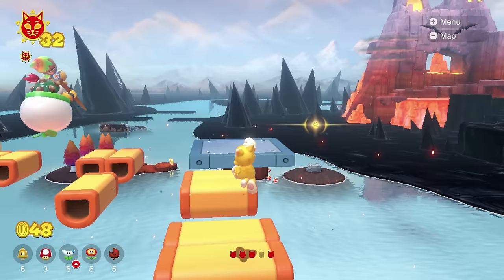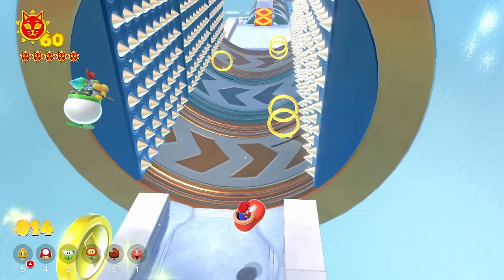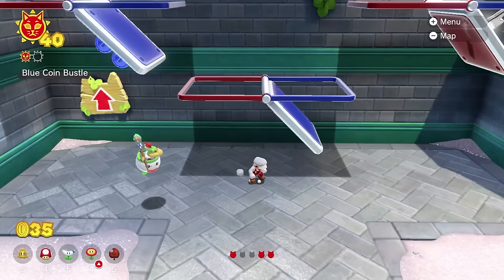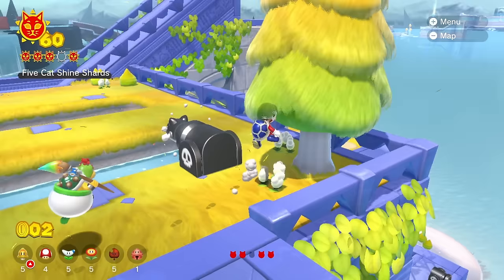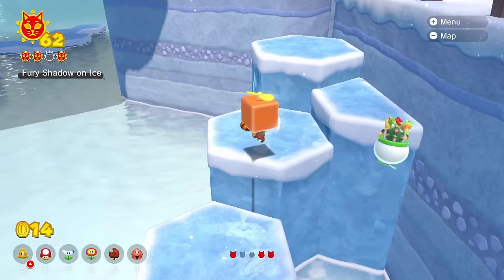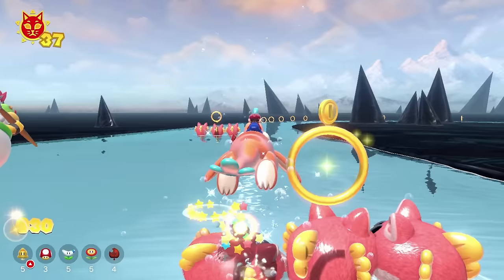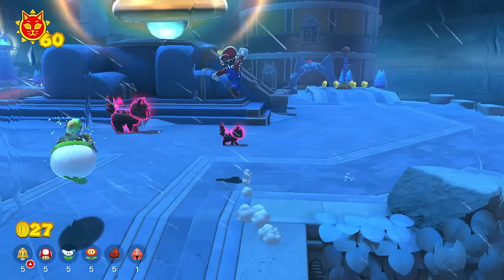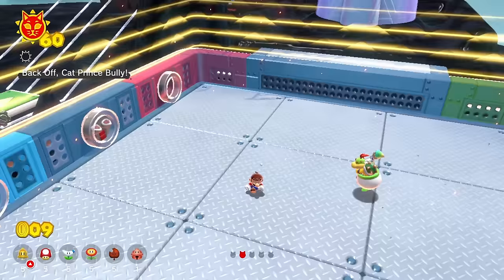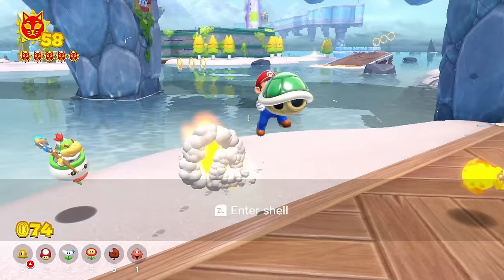Bowser's Fury takes 3D World and implements aspects from Odyssey. It's got a more open style with a free camera and a better movement system, but also uses traditional mechanics from 3D World such as the lack of a health bar and power-ups like the Super Mushroom. This game takes place in one cohesive world instead of many separate ones. The goal is to collect cat shines found all across the world, and as you collect more you unlock different areas and can travel with the help of Plessy. Alongside your partner Bowser Jr., you must stop Bowser. It seems very experimental and isn't the longest main campaign, but perhaps it's just a taste of what's to come for the next major 3D Mario game.